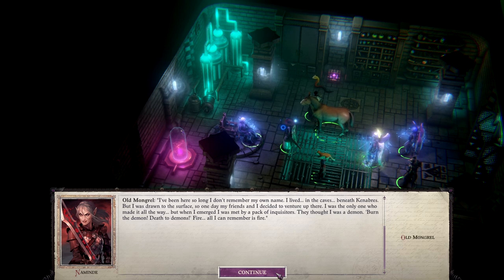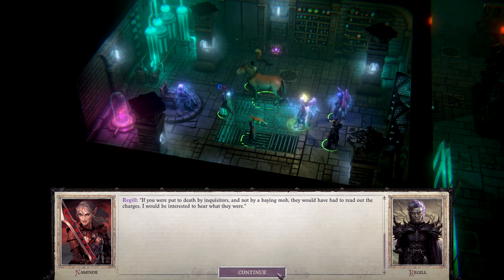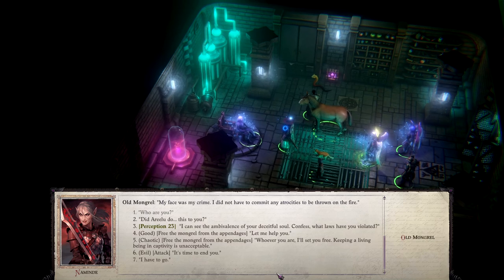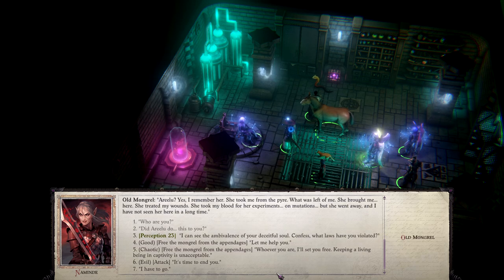'I've been here so long I don't remember my own name. I lived in the caves beneath Canabras and was drawn to the surface — my friends and I decided to venture up. I was the only one who made it all the way. But when I emerged, I was met by a pack of inquisitors. They thought I was a demon — all I can remember is fire.' It's that kind of situation for Rileau — 'oh look, there's a mongrel; I wonder what it would be like if I cut it open.'